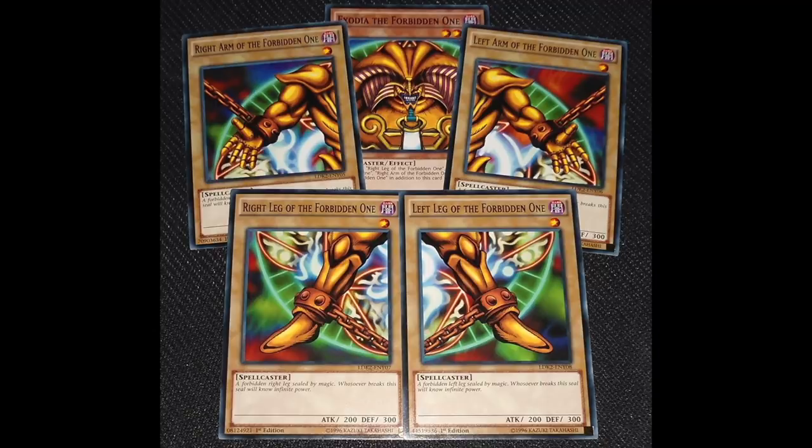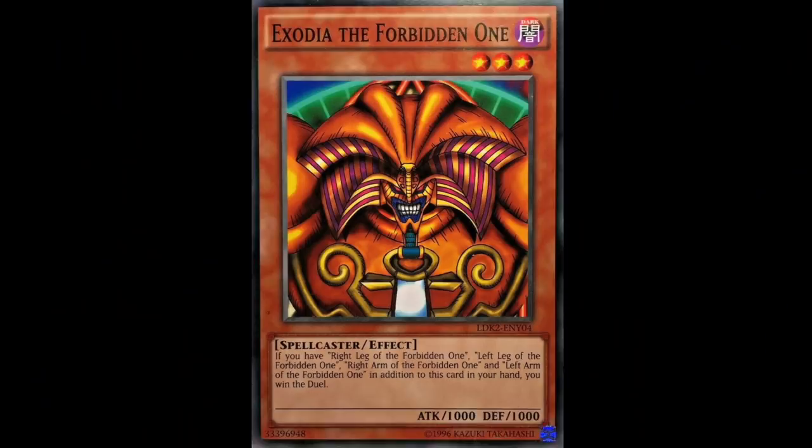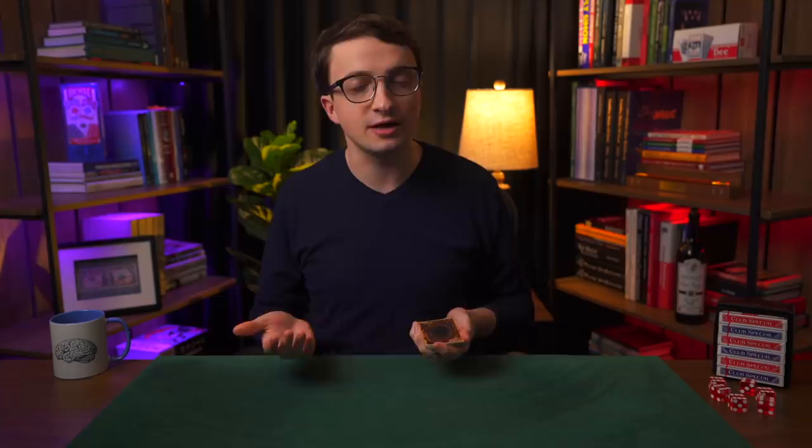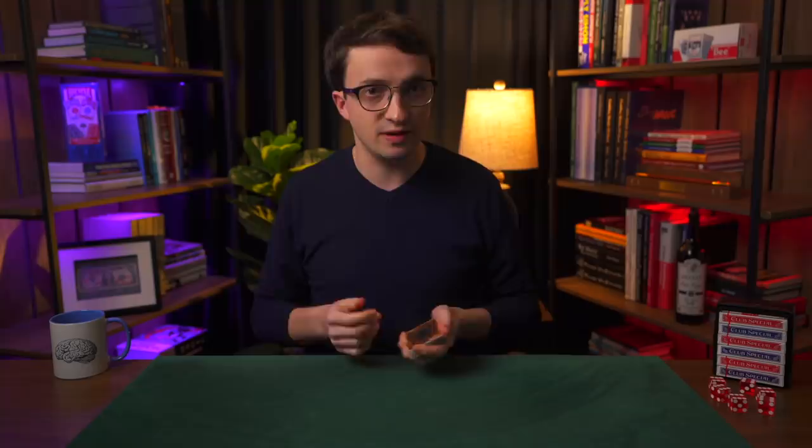The Yu-Gi-Oh comments I kept getting over and over again had to do with a set of cards called Exodia. Exodia is a set of five cards — one card is the left leg, another card is the right leg, and then the left arm, and the right arm, and last but not least, the head. And if you can assemble all five pieces, you create the ancient god Exodia or something like that. What's so special about Exodia is if you draw all five pieces, you automatically win the game. It's a little bit like a royal flush in poker, except in poker there are four different royal flushes and you could get any one of them in spades, diamonds, clubs, or hearts, whereas there's only one set of Exodia in your deck. And if you can draw all five of those cards, you win immediately, no questions asked.